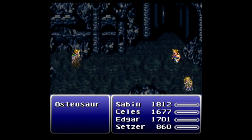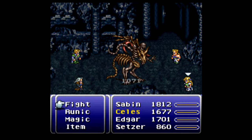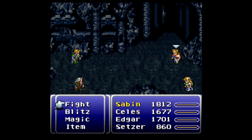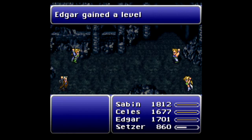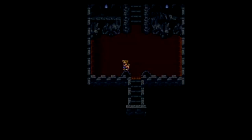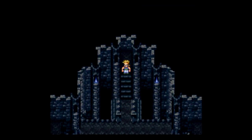First things first, we want to run into a rare monster here that we can only meet up with in the first room. The Osteosaur — you can only meet up with them here. And he's a pretty good rage for Gau — a lot of instant death attacks that Gau can take advantage of. So you want to make sure you run into him at least once.